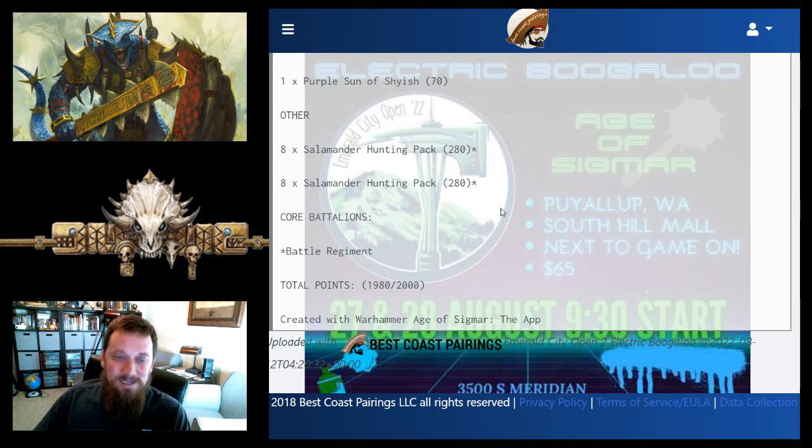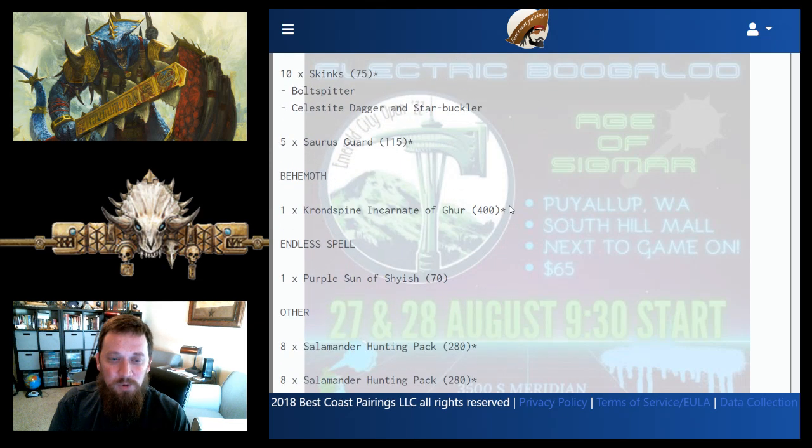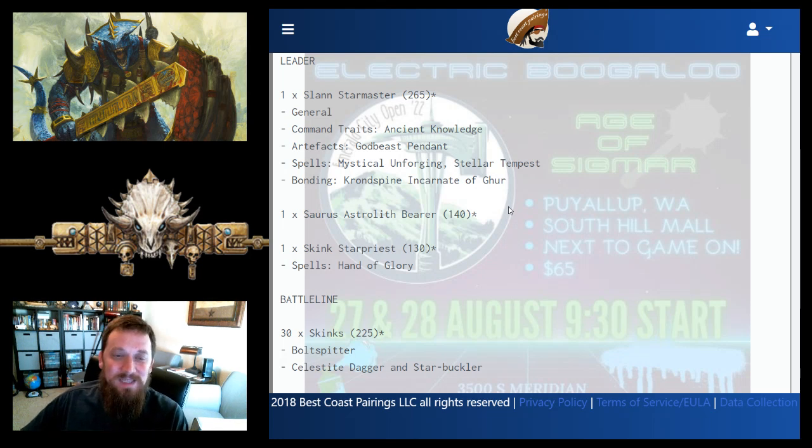With the one-drop, Matthew can go first if there's a great opening, or give first turn away if he can deploy safely enough that his Slan won't be in danger. The one-drop Battle Regiment is fairly critical for Dracothian's Tale because if the opponent can determine priority they'll target your Slan. What a nasty list — Slan, Astralith, Purple Sun, Cron Spine, and two reinforced Salamander units alongside a full Skink unit. Dracothian's Tale is still legit.